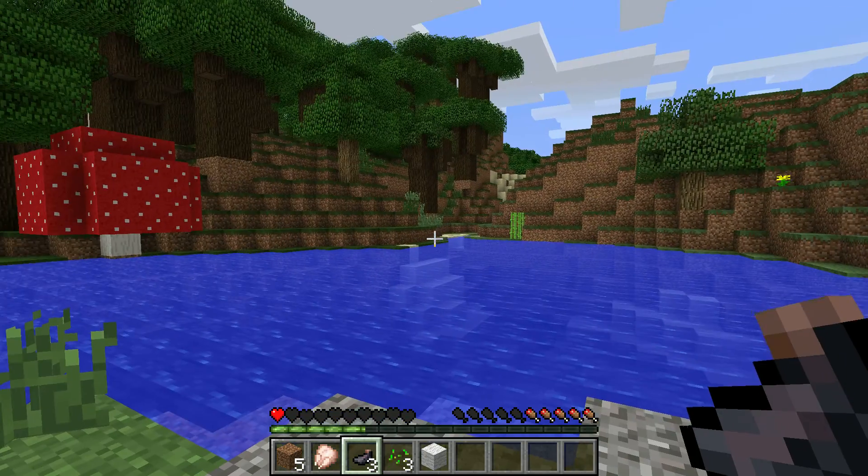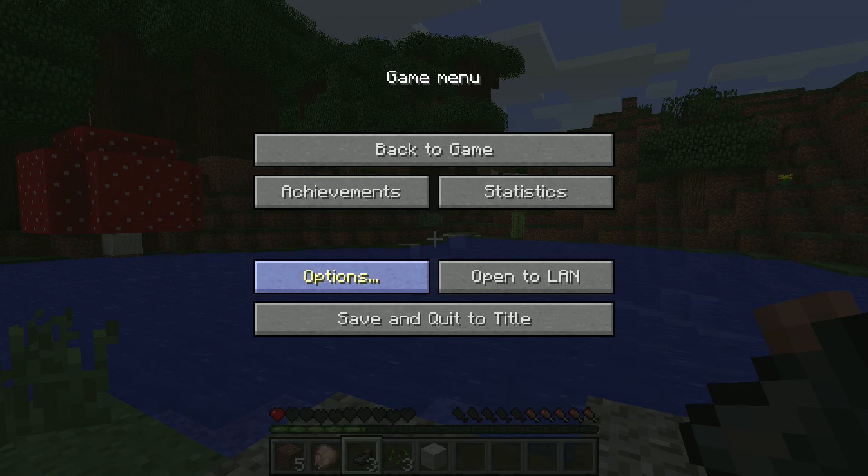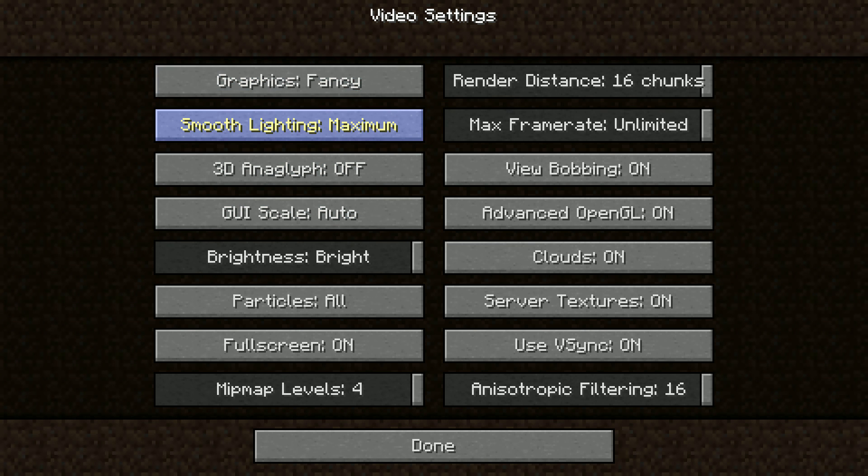So I'm running this at maximum graphics settings. I'm quickly showing options: fancy, maximum, full brightness, all particles, full screen on. Mipmap level is 4 — not sure what that means, but it's maxed out. Filtering is maxed out at 16, on, on, and render distance is 16 chunks.